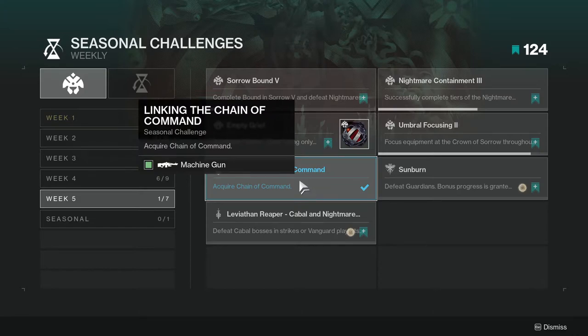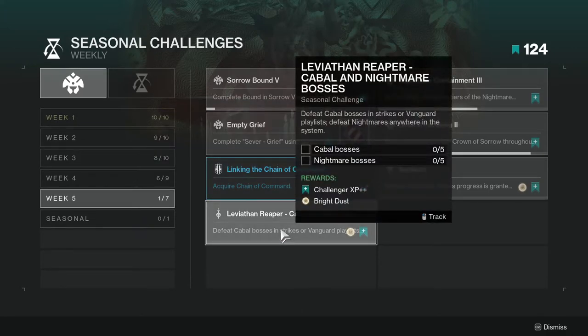Linking the Chain: Chain of Command is the seasonal weapon from the playlists. This one's not too hard — I've already gotten it in both Gambit and Crucible. I haven't gotten it in Vanguard because Vanguard is pretty rough in my opinion.